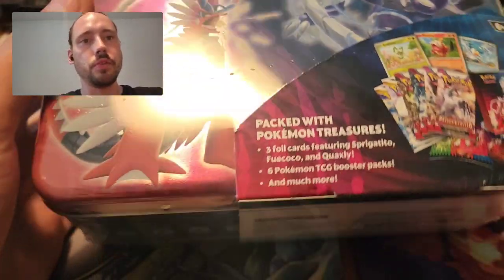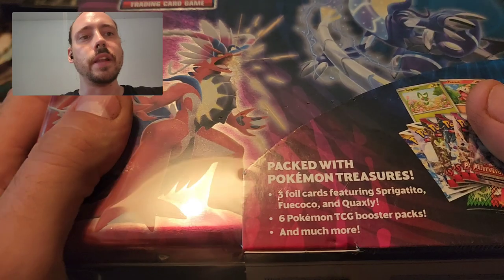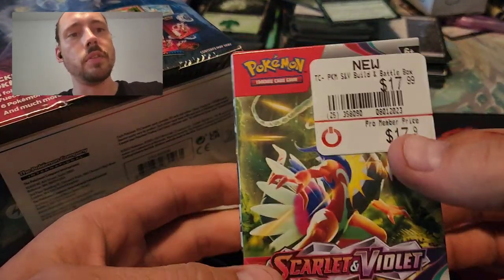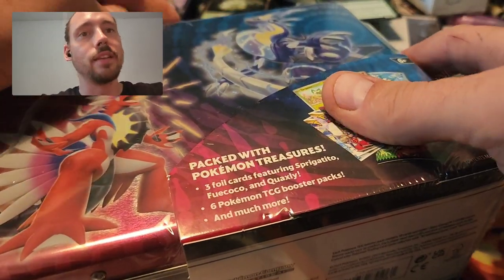Hey guys, Riley Spanish here. In this video I have a couple of the new collector's chests. Picked these up from GameStop, price matched to their website at $29.99. I still did manage to get them in the buy one get one half off time frame. And they did have two Scarlet Violet Build and Battles, these are $11.95 a piece on the website — price match that, get the second one half off. Very good deal on those.